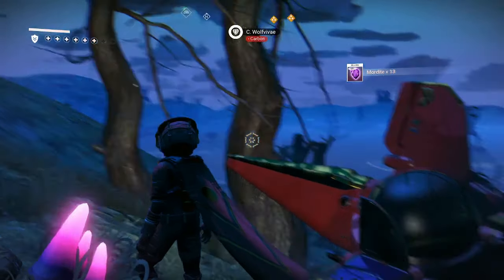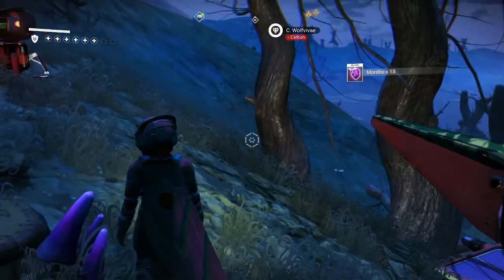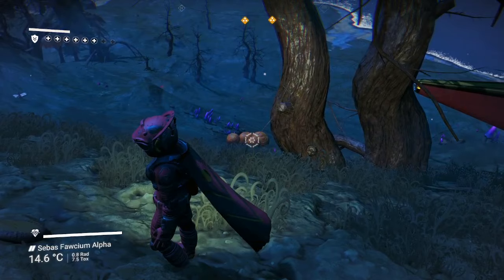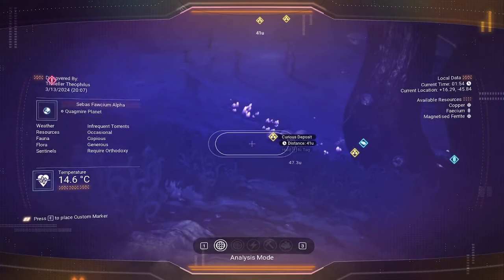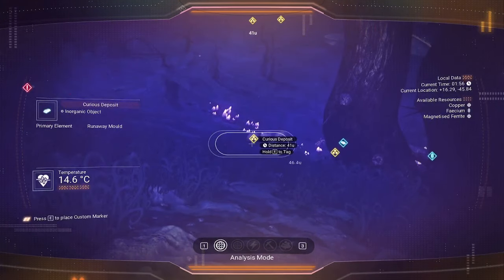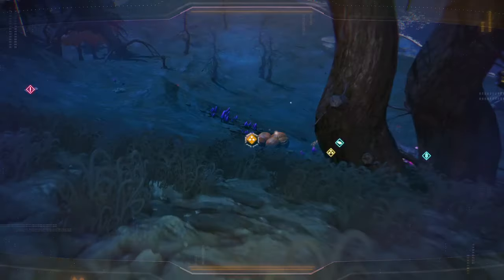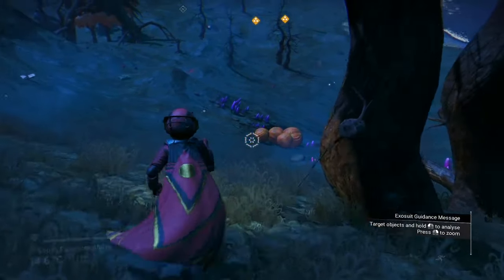Welcome to another episode. In this one, we're gonna look at runaway mode for fun and profit. If you're visiting planets and looking around, it'll show up as those three stars and a curious deposit. So that's how you find them.